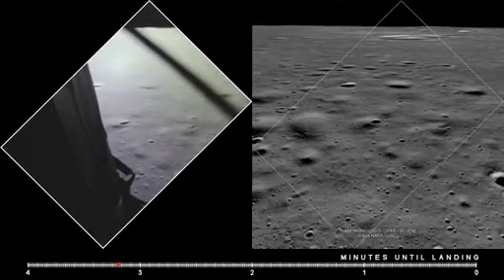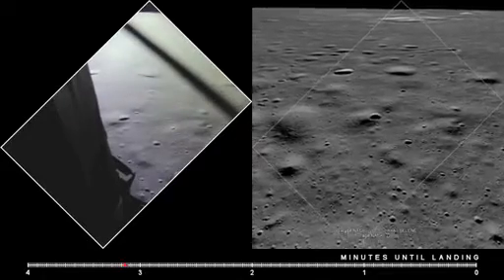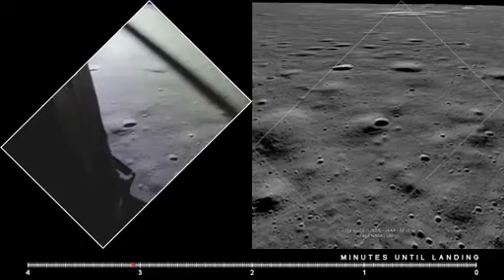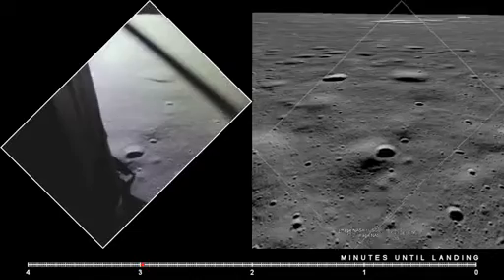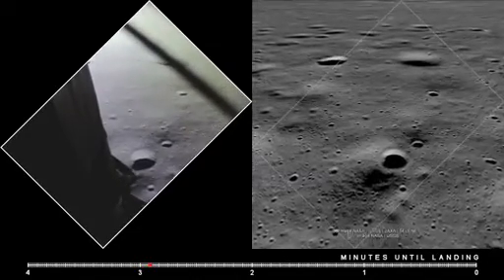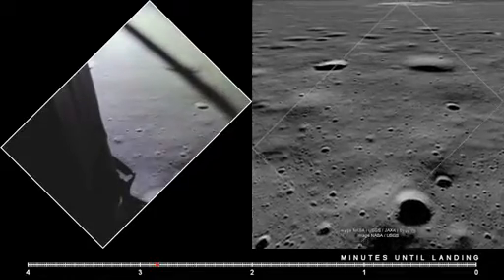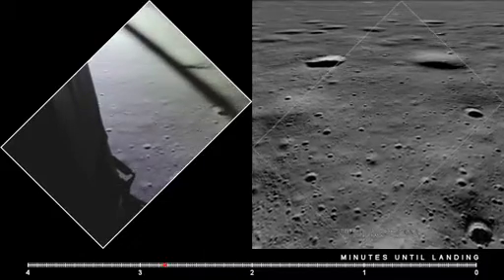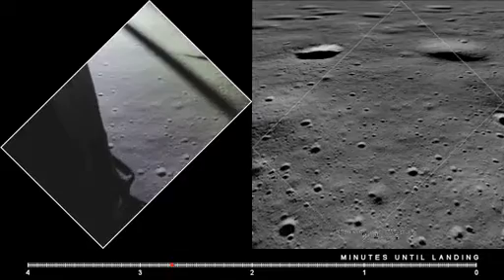47 degrees. Roger, 47 degrees. Eagle looking great, you're a go. Altitude 1,600. 1,400 feet, still looking very good. Roger, 12,02. We copy it — 35 degrees. 35 degrees.